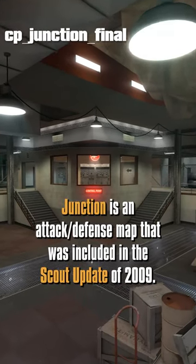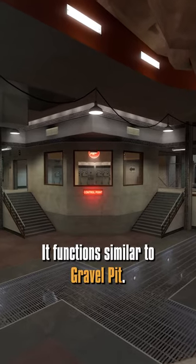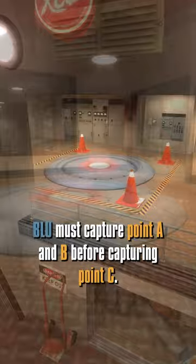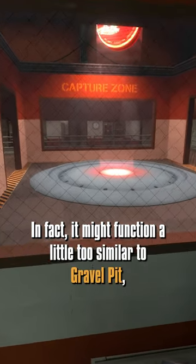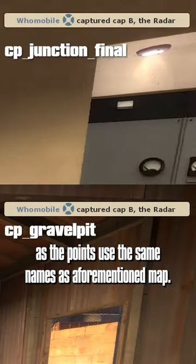Junction is an attack/defense map that was included in the Scout Update of 2009. It functions similar to Gravel Pit — Blue must capture points A and B before capturing point C. In fact, it might function a little too similar to Gravel Pit, as the points use the same names as the aforementioned map.